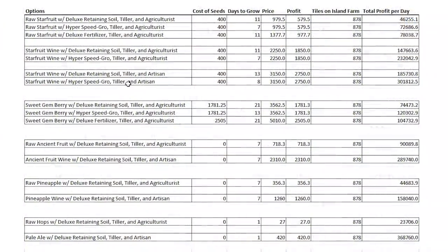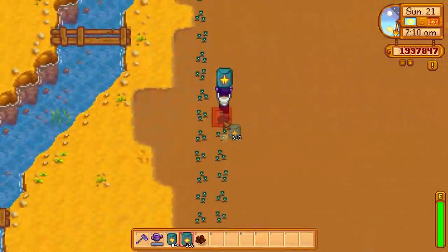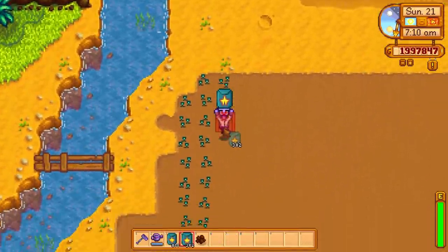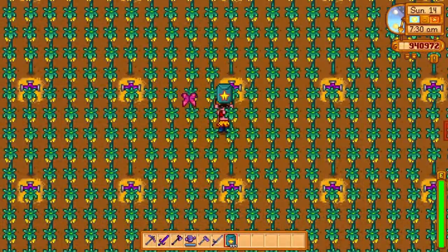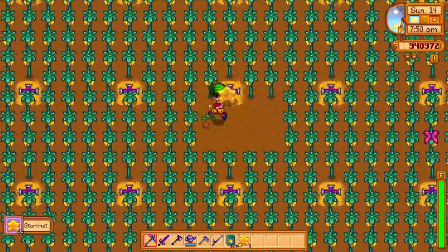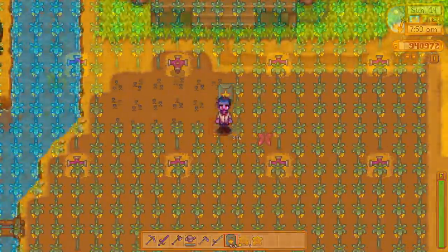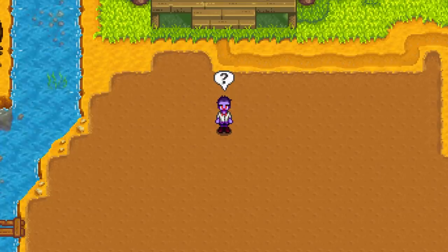The next best option is growing star fruit with hyper speed grow and the tiller profession, then turning them all into wines and selling with artisan. This yields 70,000 less gold per day than pale ale, but you only need to visit the island farm once every seven days. However, there's one drawback: you'd need around 900 star fruit seeds at any given time, requiring extra trips to Sandy's shop. Harvesting and replanting all 878 crops takes a full day once a week to maintain.